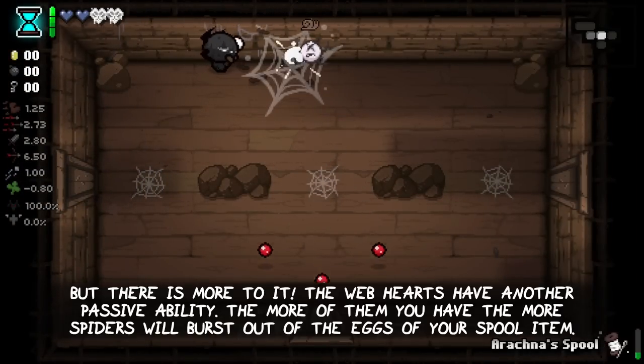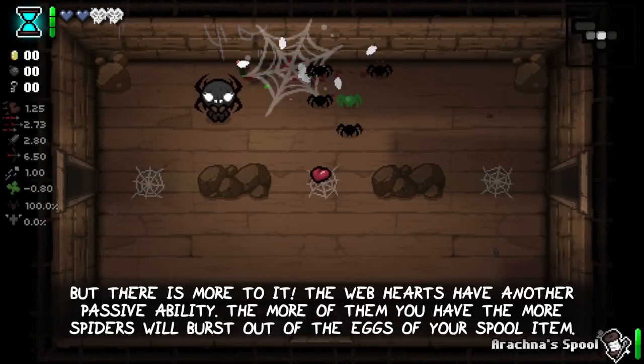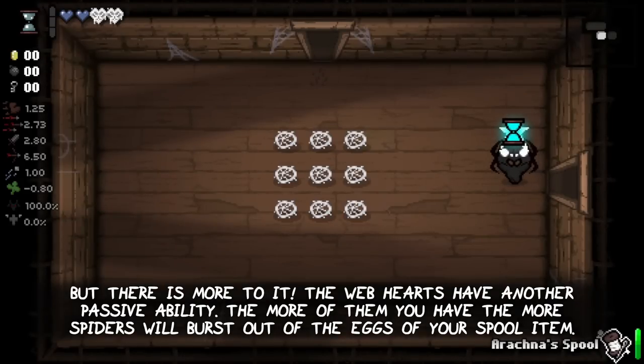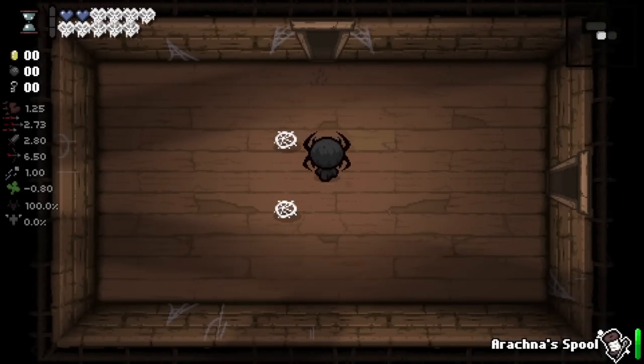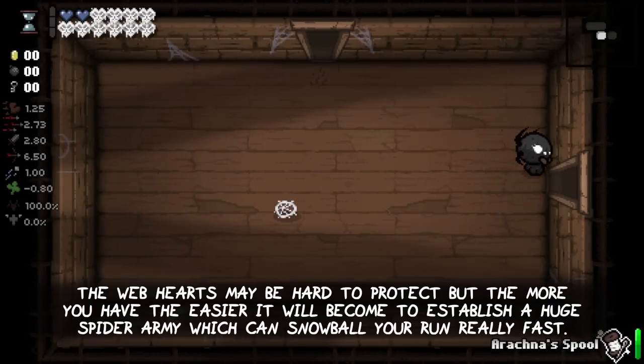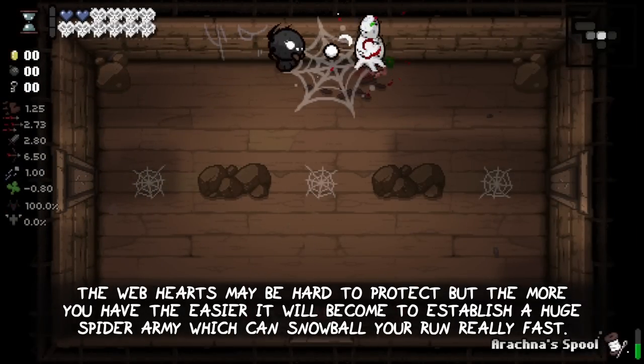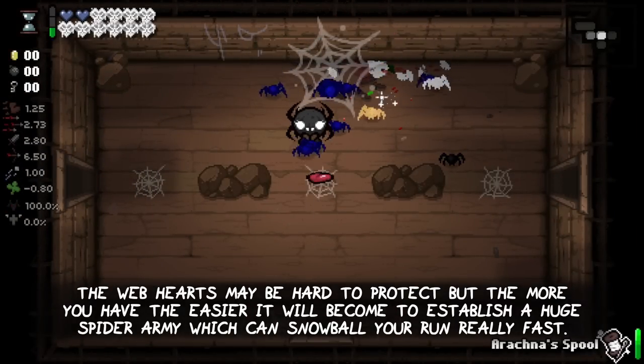But there is more to it. The web hearts have another passive ability: the more of them you have, the more spiders will burst out of the eggs of your spool item. The web hearts may be hard to protect, but the more you have, the easier it will become to establish a huge spider army, which can snowball your run really fast.